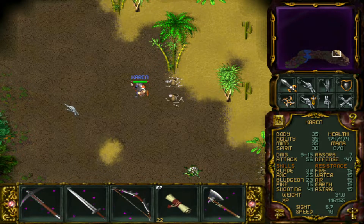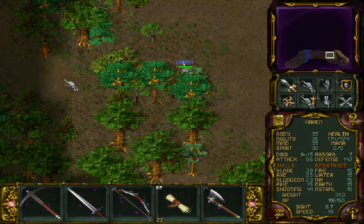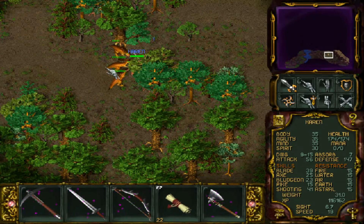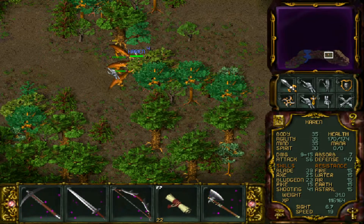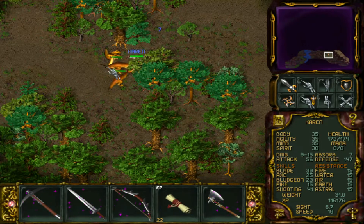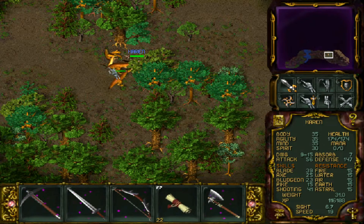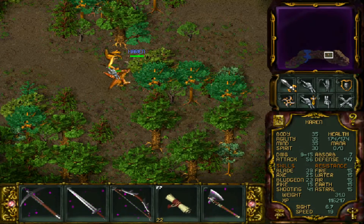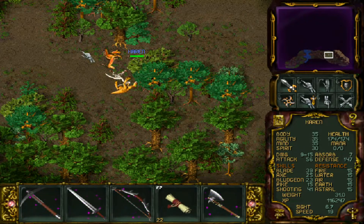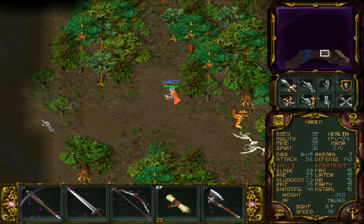Goblins don't pay much in experience but dinosaurs do, and that's where we're going. Undead are very resistant to a pike so that's going to be very hard. But as we're taking care of these guys I can definitely see the pike power coming through. It's a good weapon - now that I know about the speed, the speed is great, so I wouldn't dismiss this weapon.